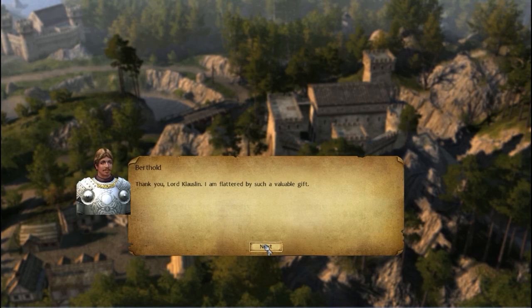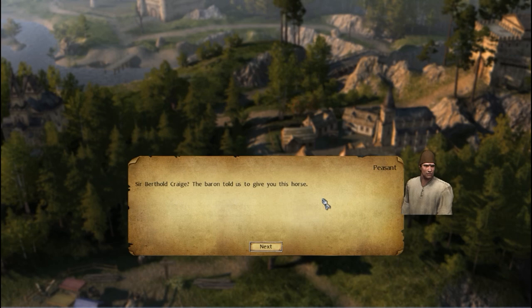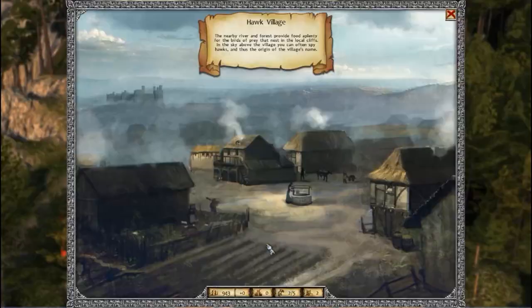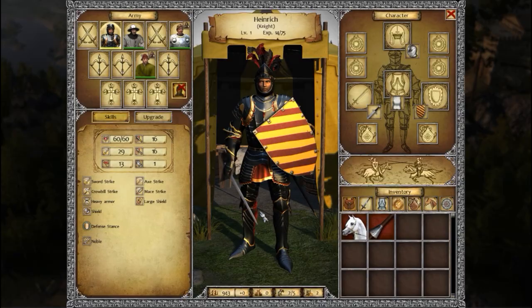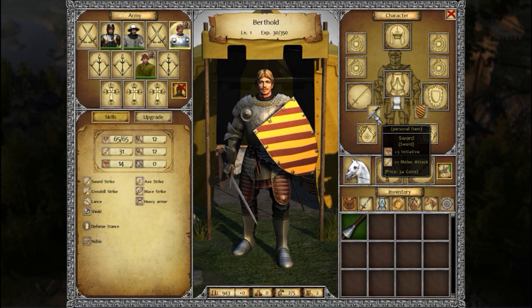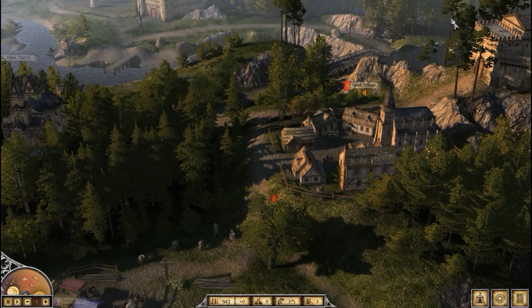We pick up Berthold's horse in Falkendorf. The tutorial explains that to fight on horseback, Berthold needs both the horse and the pike equipped, and you need to click the mount button. He's now mounted on his Courser on the flank. We also visit the summer fair to pick up some gear — a better sword, rusty armor. The merchant inventory is randomly generated, so different items appear on different playthroughs.